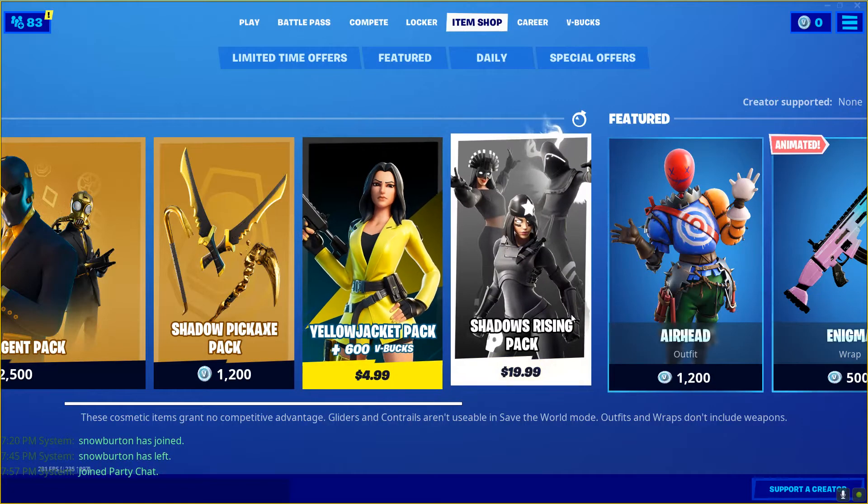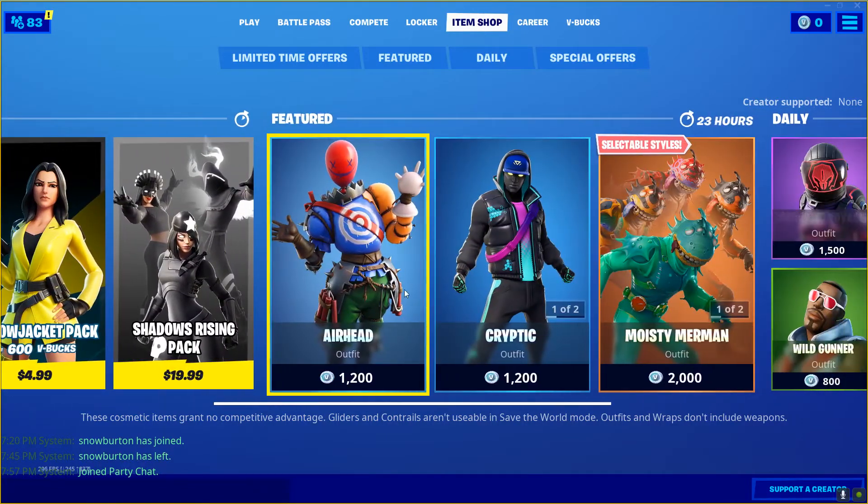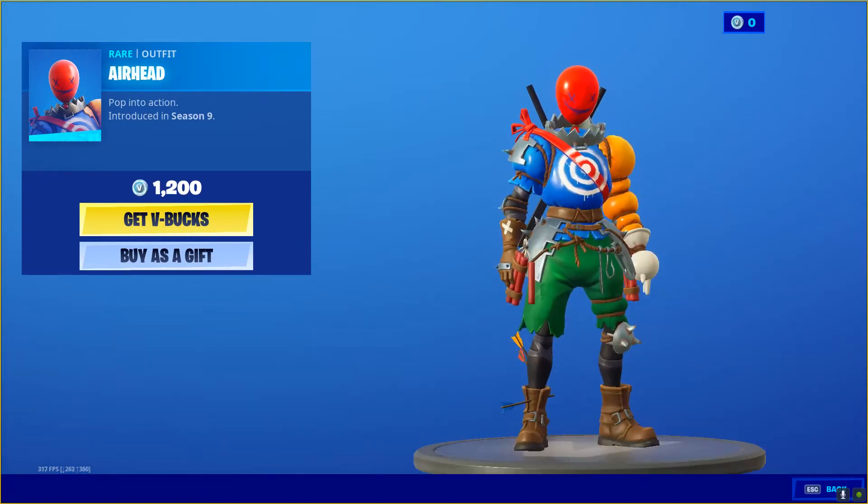Next, we have the Yellow Jacket Pack — we've had that for a while. We have the Shadow Rising Pack — I've already gone over that before. Arrow Head is back. Awesome skin.